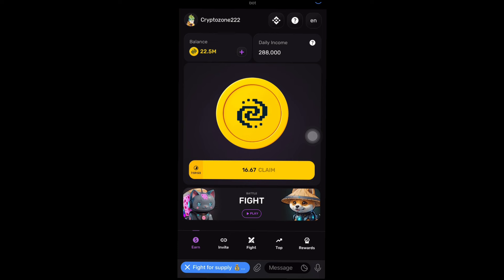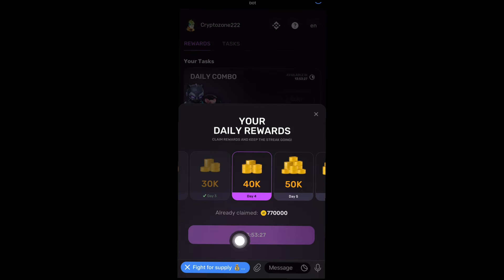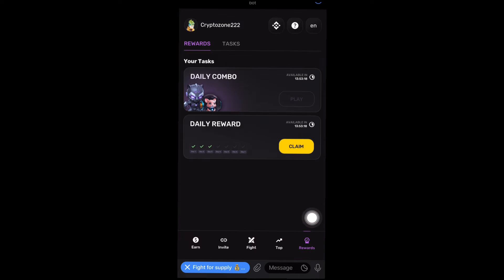There are other ways to earn in PixelVerse. In the 'World' section, you can earn by playing the daily combo card and claiming daily rewards. For the daily reward, I've already claimed for today. If you haven't claimed yet, just click on 'Claim.' I won't be claiming again for another 13 hours. If you haven't claimed, you'll see a 'Claim' button — go ahead and click it. The next day you can claim again. About the daily combo cards: if you haven't claimed for the day, you'll see 'Play.' I sent the combo card on my Telegram group — use that card to play and you'll earn an extra 288 PixelTap tokens.